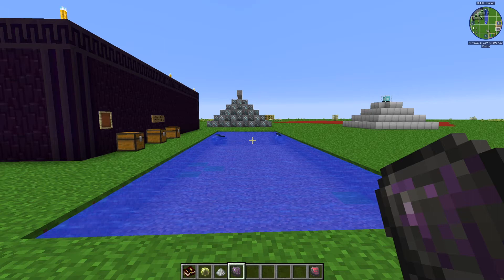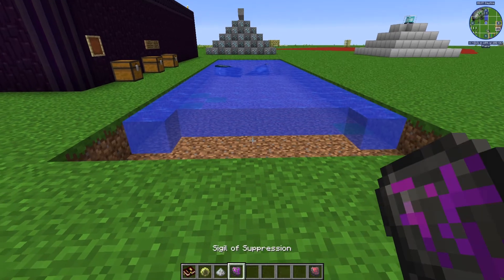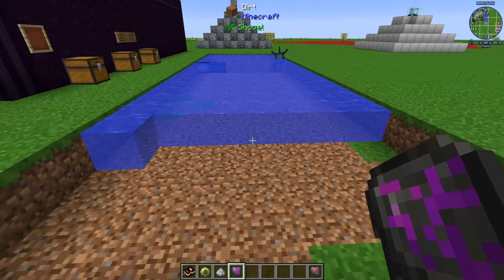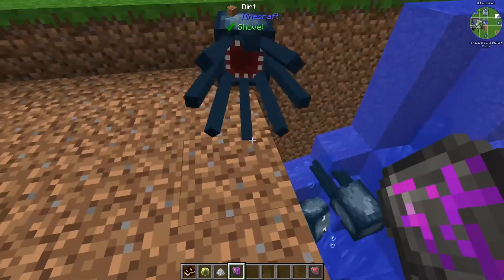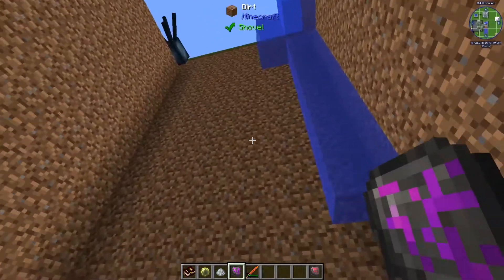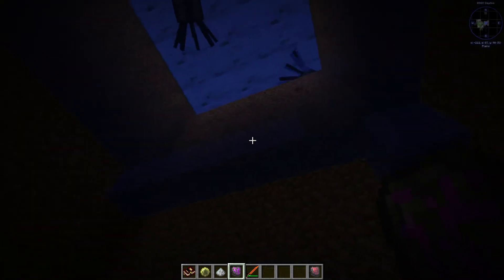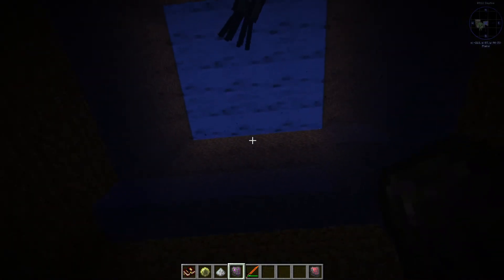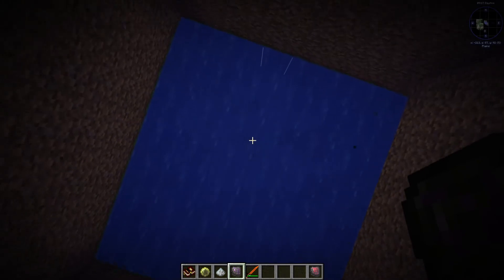After binding it to yourself, the sigil when activated will temporarily displace any liquid in the immediate area around you, allowing you to walk through. With our pond here, I shift right-click to activate and some of the water disappears as I walk through it. The effect is only temporary — once deactivated, all of the water in the area comes back and you can easily swim back up.